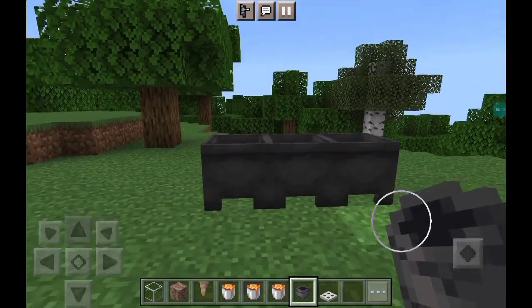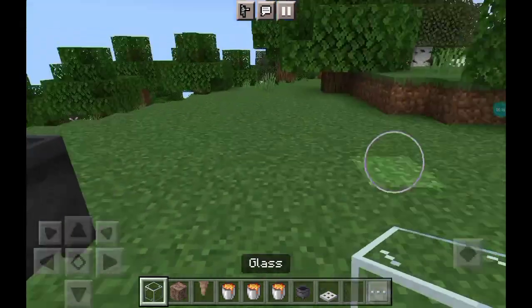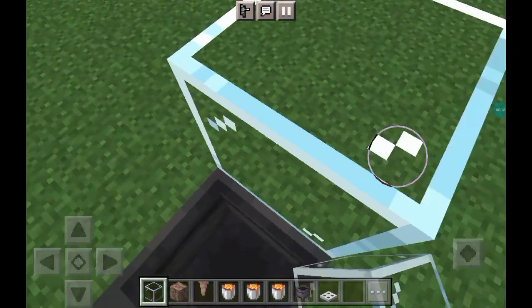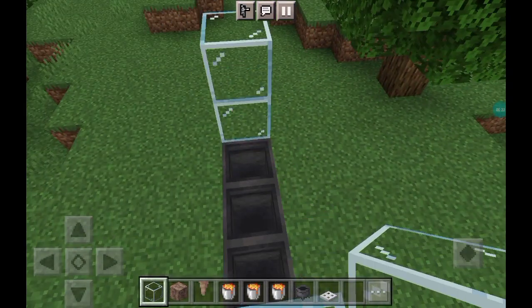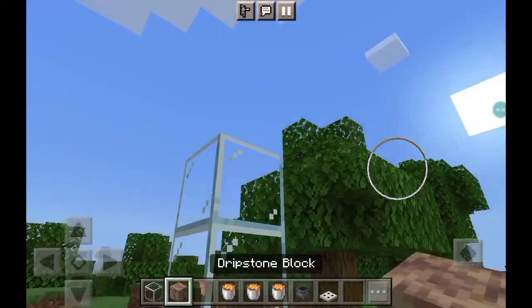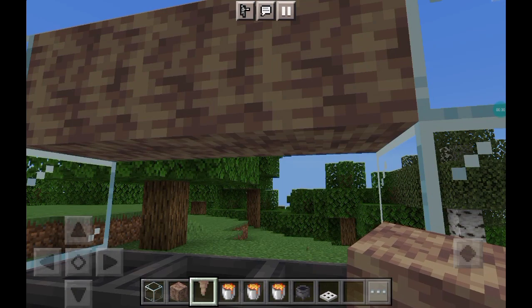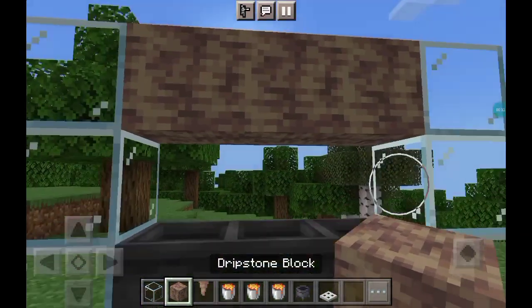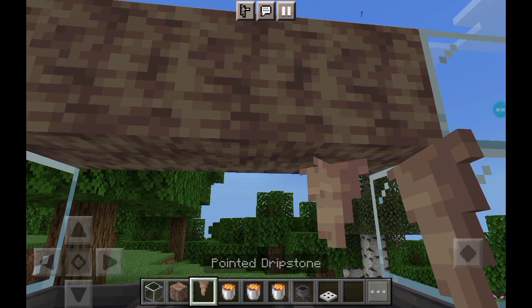We're gonna go place glass here and glass here. You can stack up three, same on this side. Now we're gonna go here and place three dripstone blocks like that.